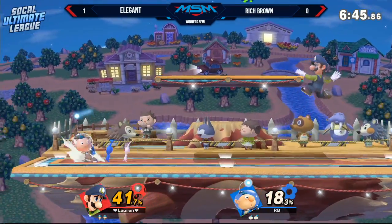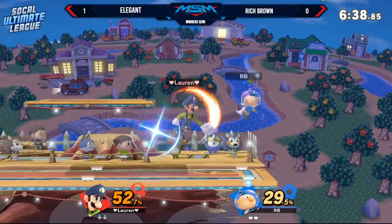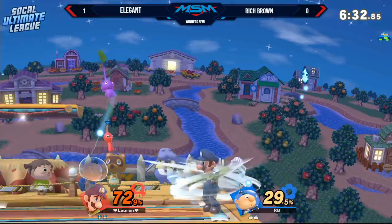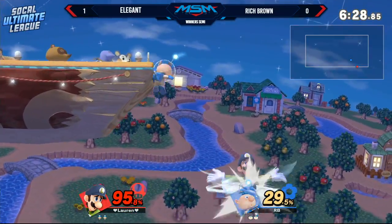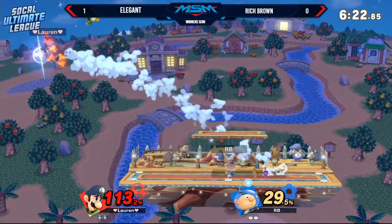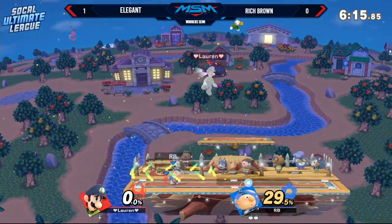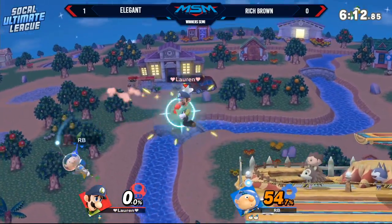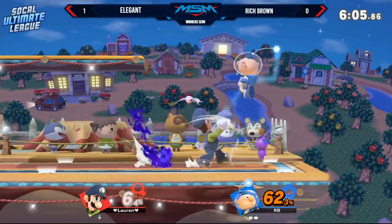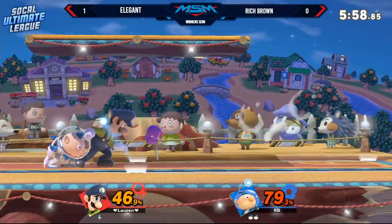Rich is able to get away from that grab — Elegant just charged right in for it. Dash attack comes in, able to get a jab. I like just being able to out-range with those pikmin — that's what he wants, to maintain range distance. Edge guard opportunity here for Rich, not able to find it. Because the cyclone properties aren't quite the same in this game, it's encouraging people to try edge guards against Luigi a little bit more. Right there the fair intercepts the side B — takes out the next stock.